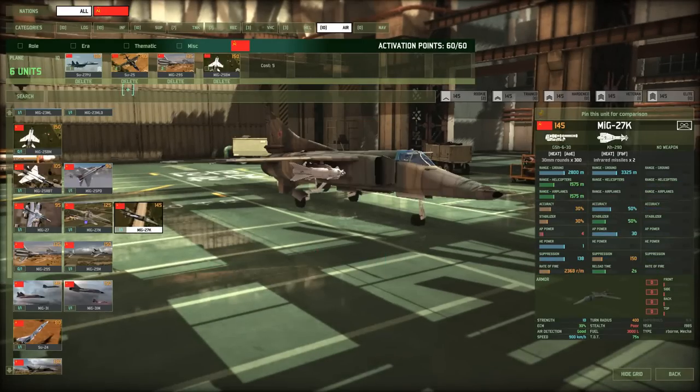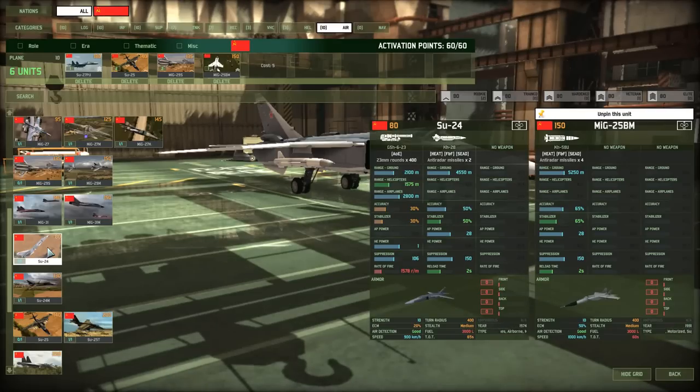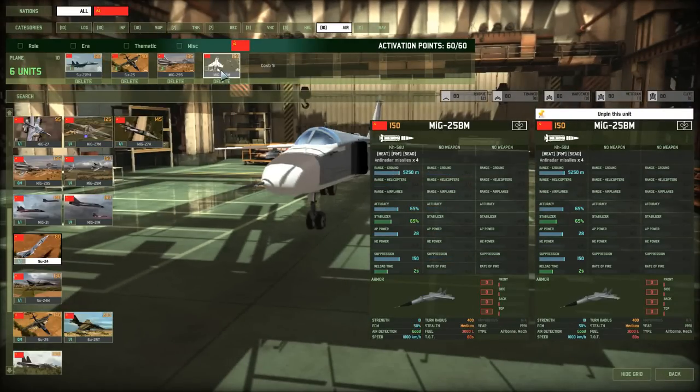The MiG-27M is another attack ATGM plane, but I find it extremely unreliable — I've seen so many instances where it fires both missiles and both miss. So it's the SU-25 for me. For SEAD, I prefer the MiG-25BM over the base SU-24. You get one MiG-25BM per card versus two SU-24s, but those two SU-24s each only carry two missiles, so combined they actually have the same number of missiles as one MiG-25BM. The MiG-25BM has much longer range, much better accuracy, and 50% ECM compared to 20% on the SU-24. It can actually tangle with Patriots and I-Hawks pretty reliably — it's probably one of the best SEAD planes in the game. I'd definitely recommend it over the SU-24.